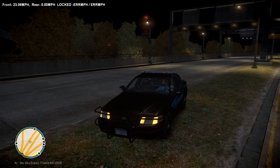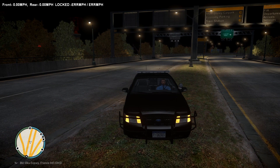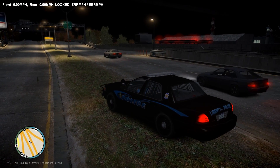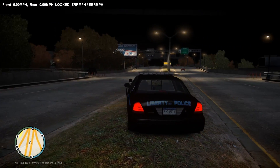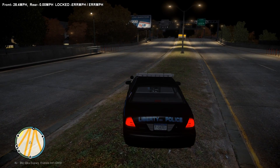One thing I really like about this pack is the whole wrap-around bar is completely modeled. So when you're actually wanting to perform a pit, it's actually detected. A lot of ram bars and push bars — when people make them — they don't actually model them in, so they just go through anything. But I like that you can physically use these, which is really nice because we ran a lot of people. So it's nice to have a full wrap. We're going to run a little bit of radar and see if we can get any speeders today.